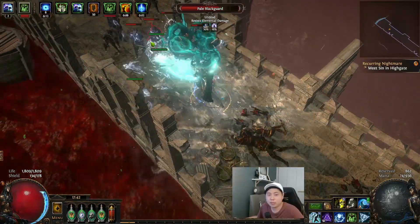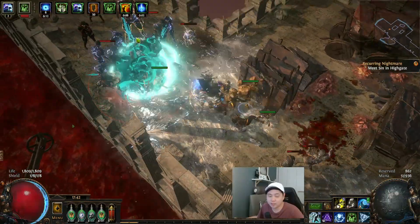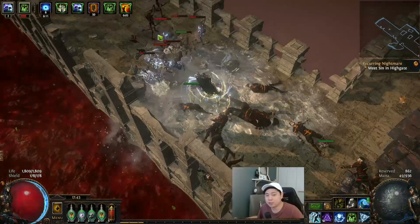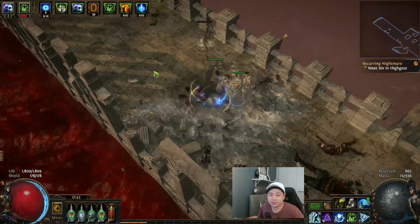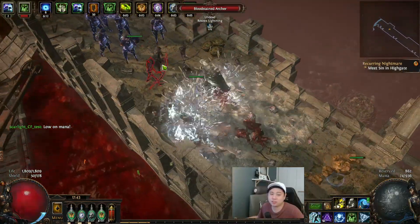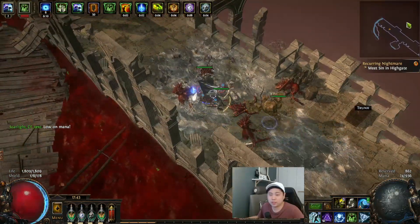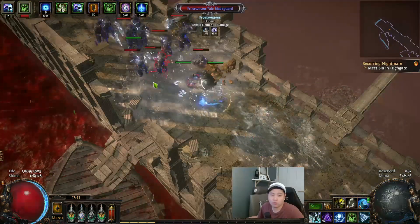I have people asking me: should I stay here and farm for the Tabula Rasa card? The answer is no. Proceeding quickly to get the kiosk recipe is much faster than farming the Tabula Rasa card. So get to the kiosk recipe as fast as possible — it starts from the Blood Aqueducts onward.